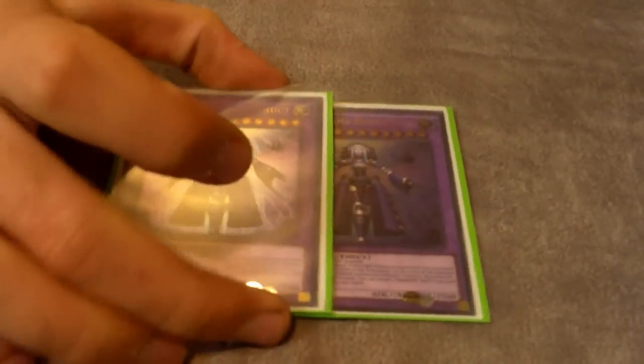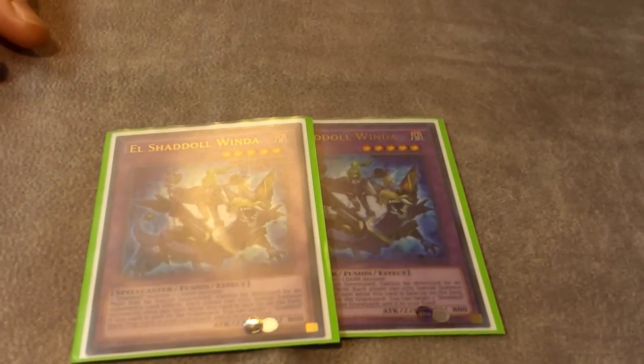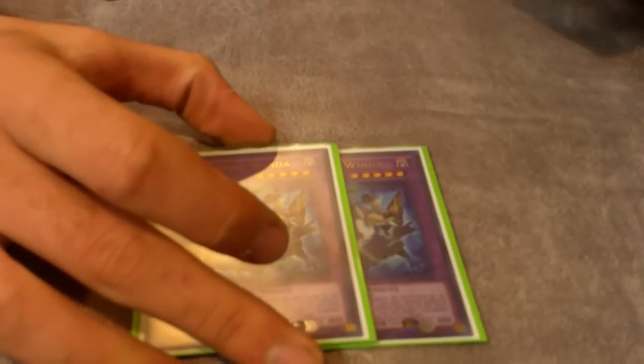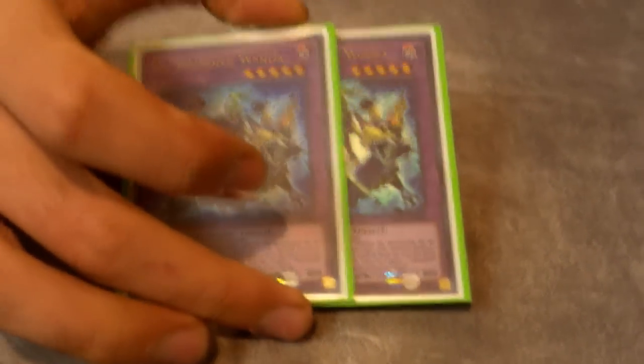Let's get into the extra deck — it's changed quite a bit. Two Construct — still really good. Two Winda — it's okay, honestly I think it's the worst of the fusions right now. It's alright against Satellar Knights, but against Burning Abyss it might just get Karma Cut or Wing Blasted, and they can run over it with Dante.